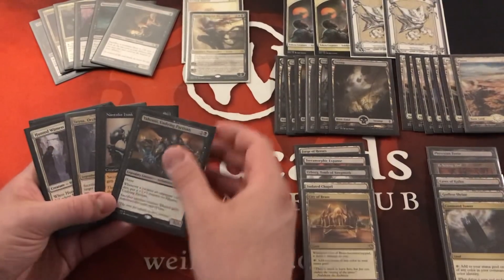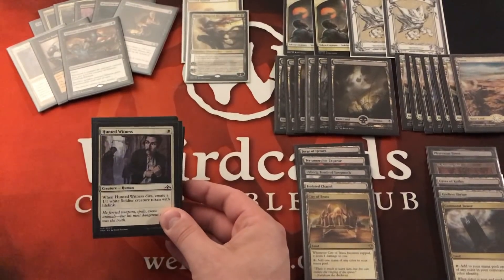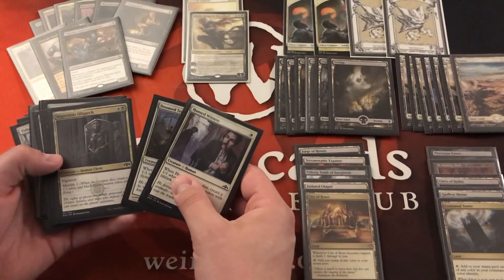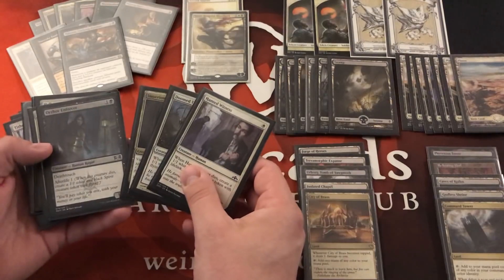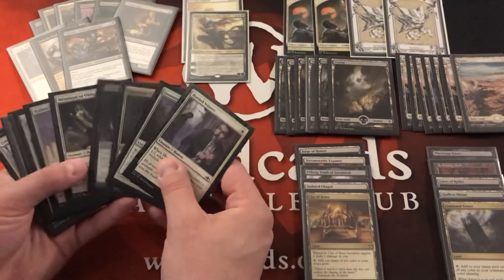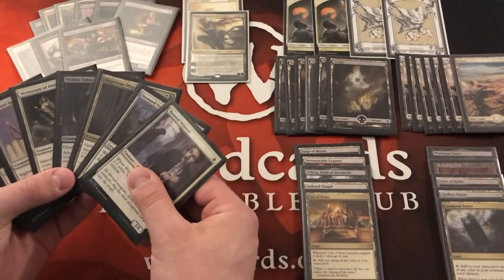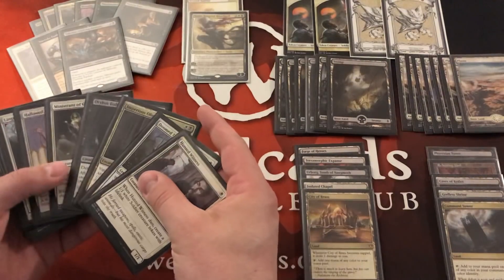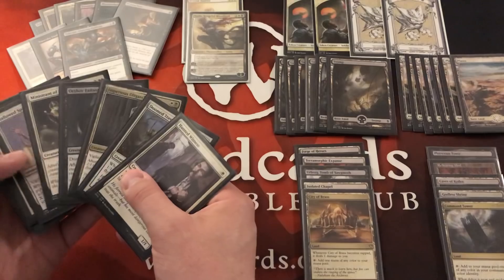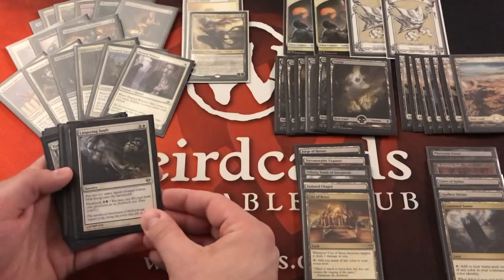We also have sack outlets that create tokens — creatures with the afterlife mechanic like Hunted Witness, Doomed Traveler, Imperious Oligarch, Orzhov Enforcer, Minister of Obligation, and Hallowed Spirit Keeper. Whenever these creatures die we get additional spirit tokens, which we can sacrifice again for continued value. Once these cards are in the graveyard, we can use Sorin's minus ability to bring them back and repeat the process.